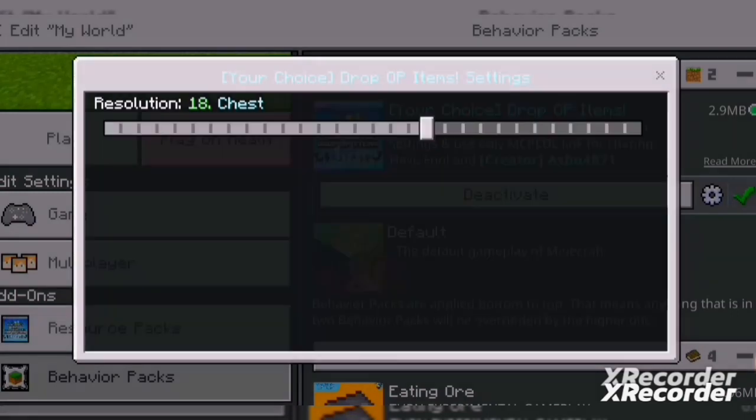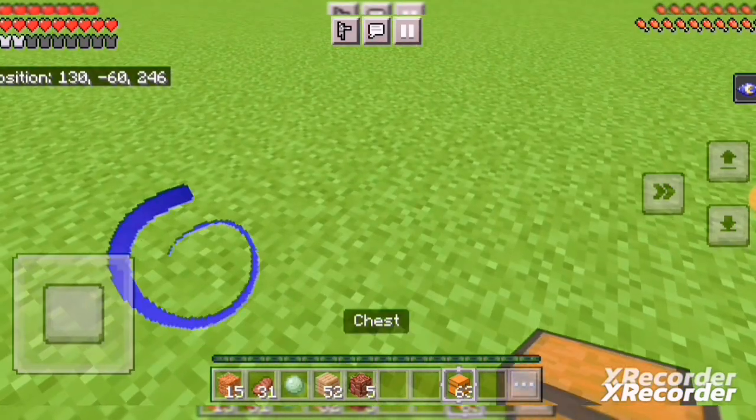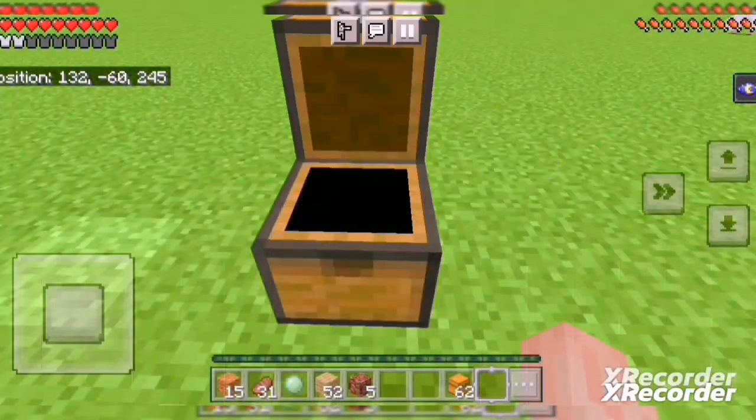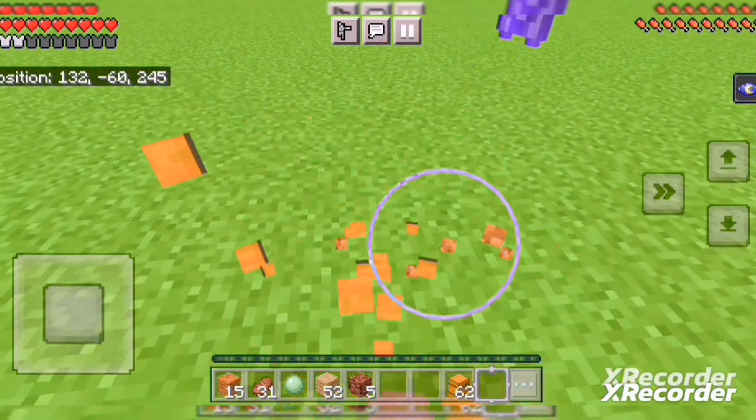I will simply open a chest and start my game. I have to place the chest. As you can see, the chest is empty. I will throw it and then I will break it.